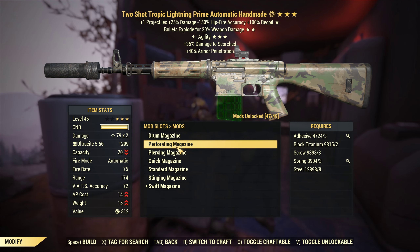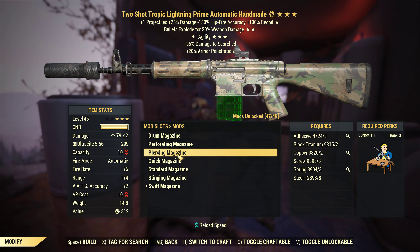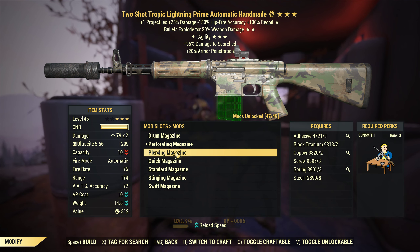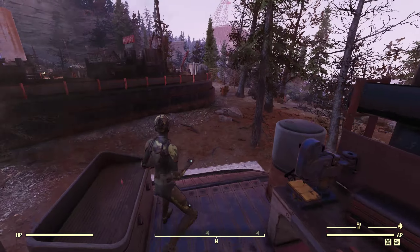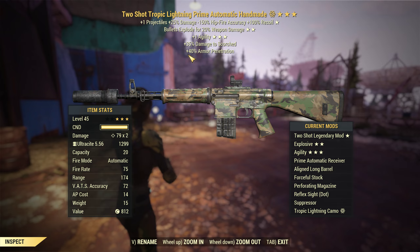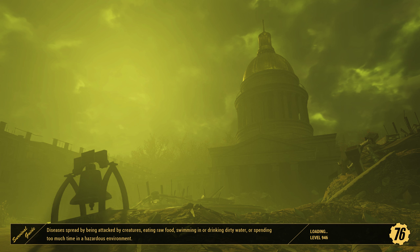Let's do 20 bullets. Look at the AP cost — it's 14 compared to 8. We could actually go with something like the piercing magazine, but that's 20 for 10 bullets in the clip. So now the weapon has plus 40% armor penetration and we should deal more damage now. The level 1100 super mutants have a tiny bit more resistance than the lower tier — the level 60s, the level 75 and so on — so bear that in mind.